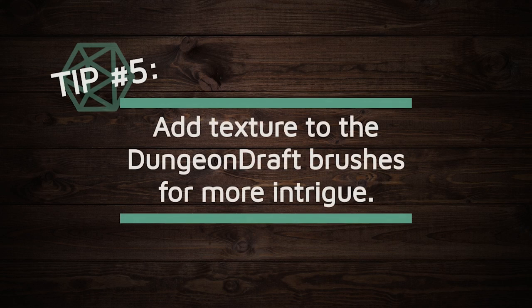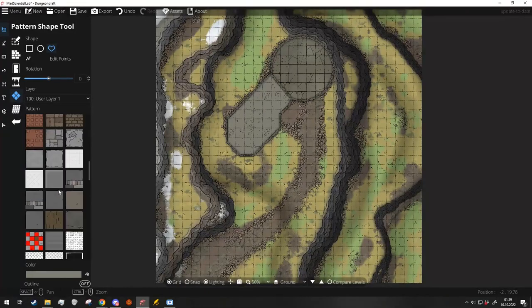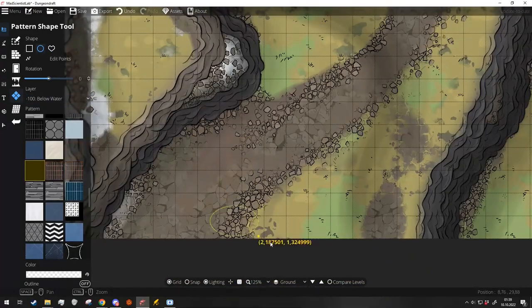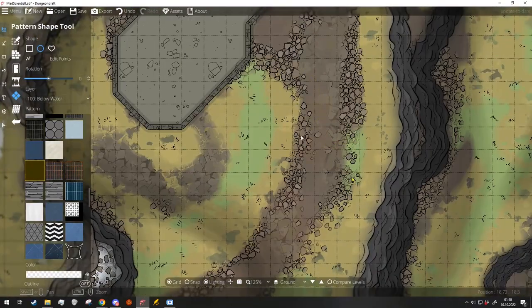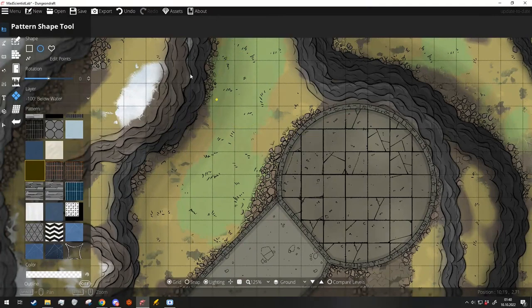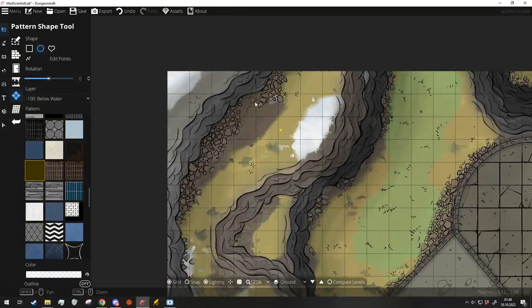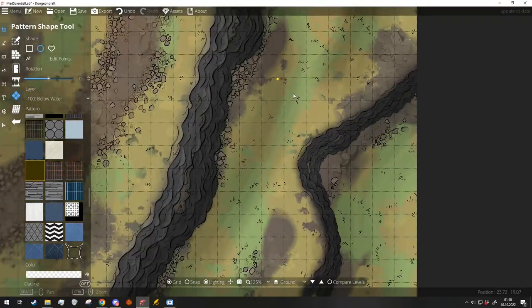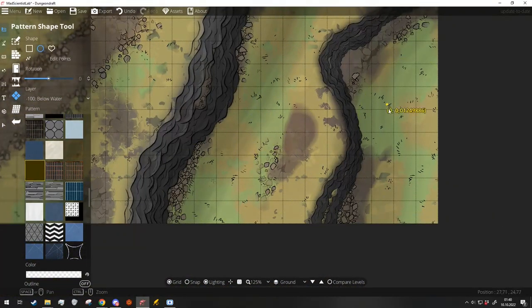Tip number five: add texture to the Dungeon Draft brushes for more intrigue. Select a texture and set it to 10% opacity to add a layer of texture to the basics of Dungeon Draft, like the grass. Use a circular motion when drawing these for a more blended effect. This can also be used to add height and hills to your map, making it feel more like a real place instead of a flat surface.